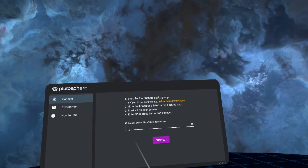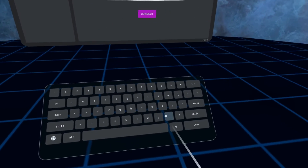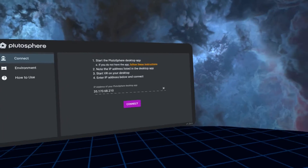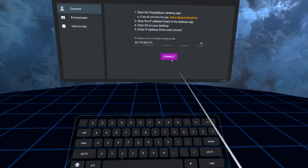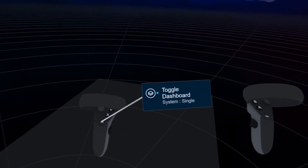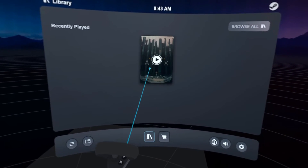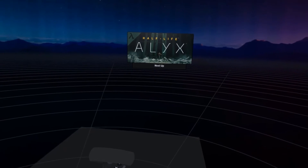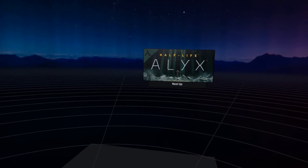Make sure you include the periods in the correct spots — it won't work if you try to enter just the numbers. Once you have it typed in, click connect. It might crash the first time or take a couple of tries, but it will eventually launch SteamVR. Then all you have to do is click the Oculus button on the left controller to open up the SteamVR dashboard, and there you'll see any games you downloaded. Click the game you want to play and it should launch.